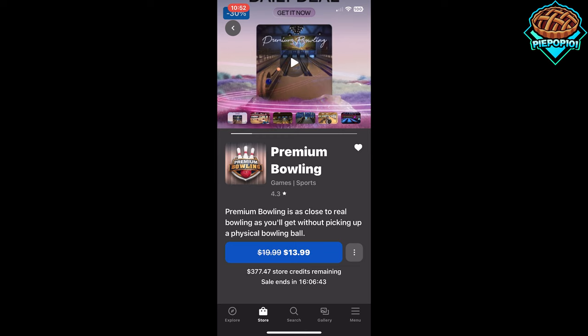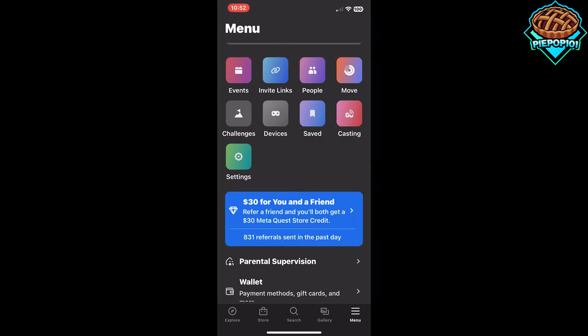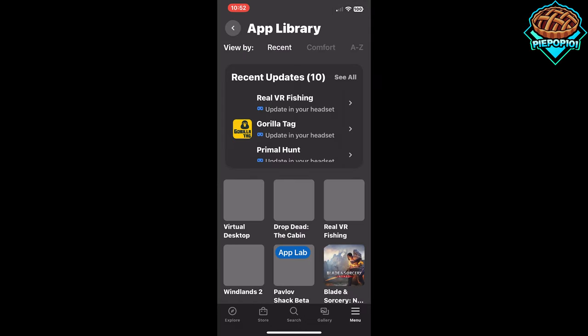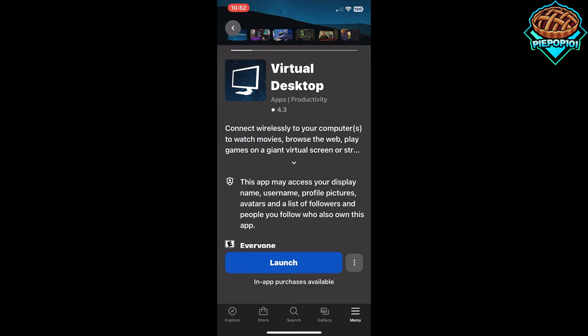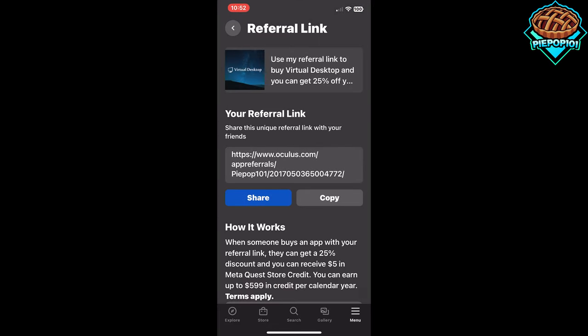To do this, you simply need to go to a game that you already own, which I assume many of you have already bought your own games. You can go to my library, and for example, if I want to go to Virtual Desktop — I've already bought it, you can see it says launch. If you click the three dots and you send the referral link right there, it says give a friend 25% off on the app and earn $5 store credit when they buy it. All you need to do is copy this and send it out to your friends or your family.